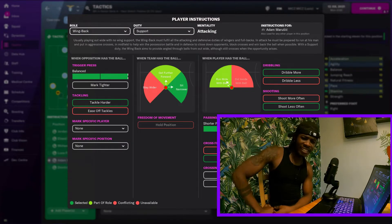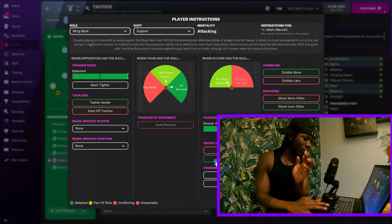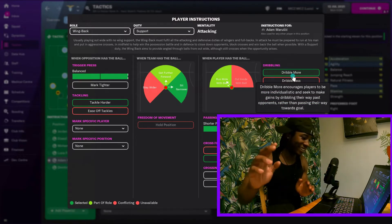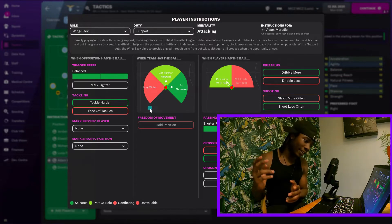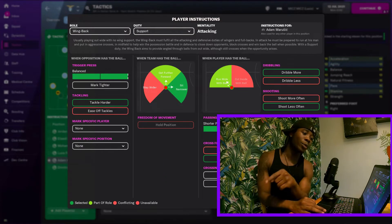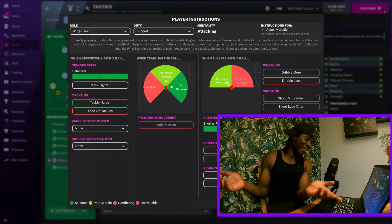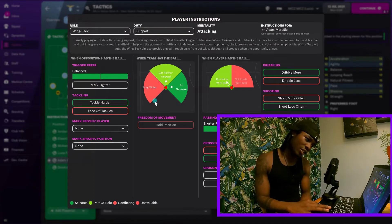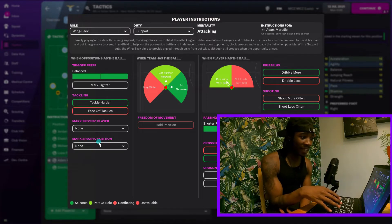The wing-backs are doing the exact same thing apart from dribbling and crossing at the byline. On the left-hand side, he wants you to dribble more and cross from the byline. On the right-hand side, those aren't selected. So when the team has the ball as the left-back, he wants you to sit narrower and get further forward, but when you've got the ball, run wide with it - which is very weird but clearly effective. He's an attacking outlet, a threat on wing-back support - you need someone good on the ball, that can cross and dribble.